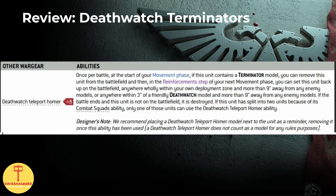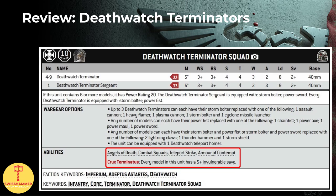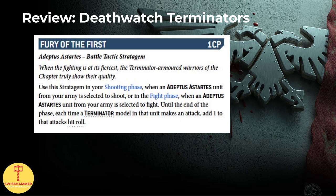Last but not least, the terminators can also bring along a teleport homer, which allows them to redeploy, but they basically lose a turn when doing so. Still, for a slow moving unit, that can be very useful. For abilities, next to the Crux Terminatus and armor of contempt, they also have teleport strike already built into their datasheet. Moving on to the stratagems, here we have one that stands out in particular: Fury of the First, which adds one to the attack hit rolls of the terminators.